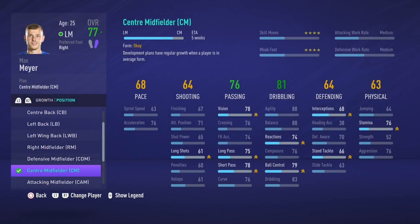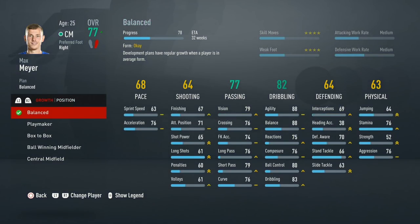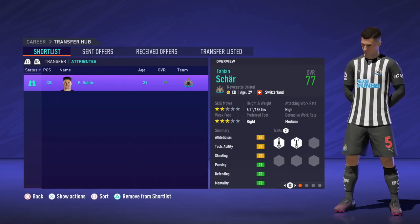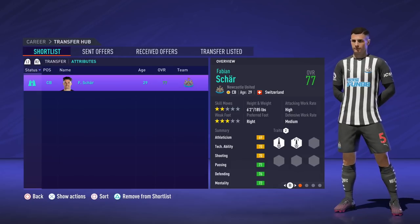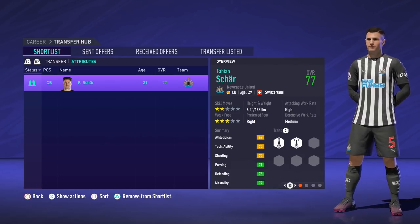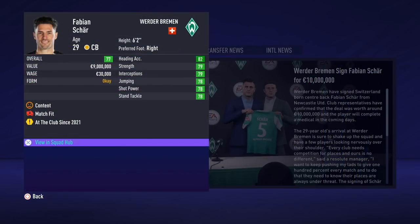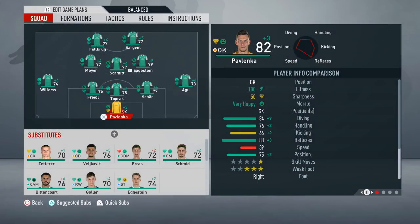It seems like we have a connection with current or former Newcastle players. First we had Jetro Willems come in, and now Fabian Schär at 77 overall will be the next big pickup. Back when he was at Basel he had a lot of potential in career mode, and I feel it's not too late for a defender like him to have dynamic potential. Even if his rating stays in the upper seventies, he's still our second best center back. Now most of our players are in the upper seventies, and we can rely on standout performers like Josh Sargent to carry us to a mid-table finish in the Bundesliga.